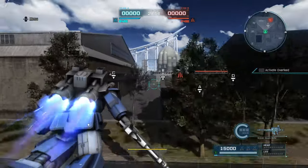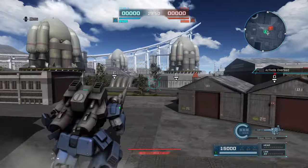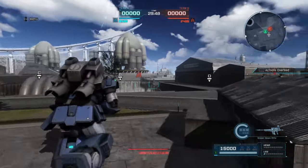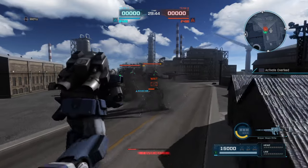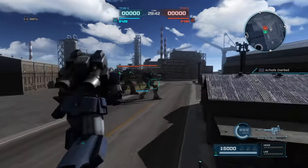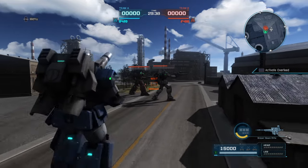We start off with the first weapon — the Sniper Beam Rifle. It's the same weapon the Gun Cannon uses, so it has the same properties such as having to stand still to fire. They should probably buff this to reduce the amount of time you have to stand still after firing the weapon, in my opinion.